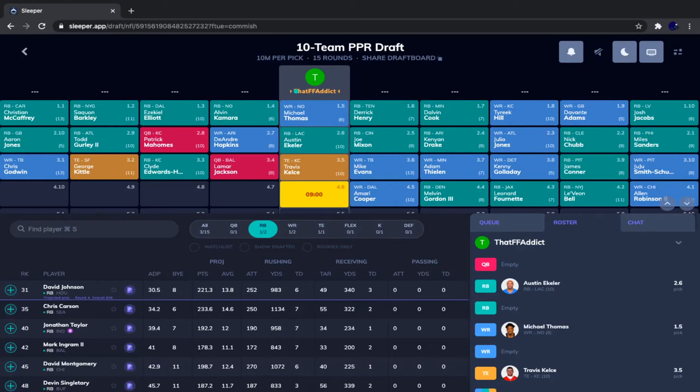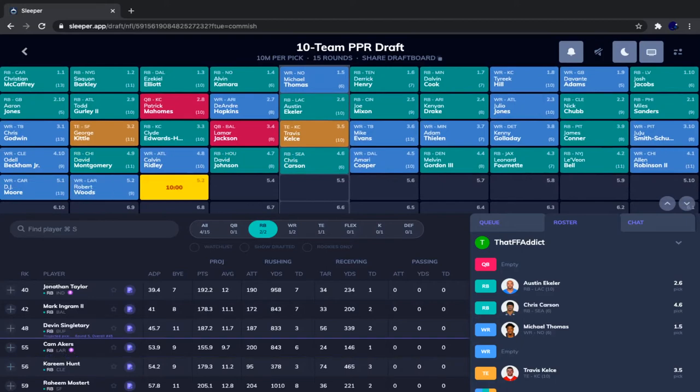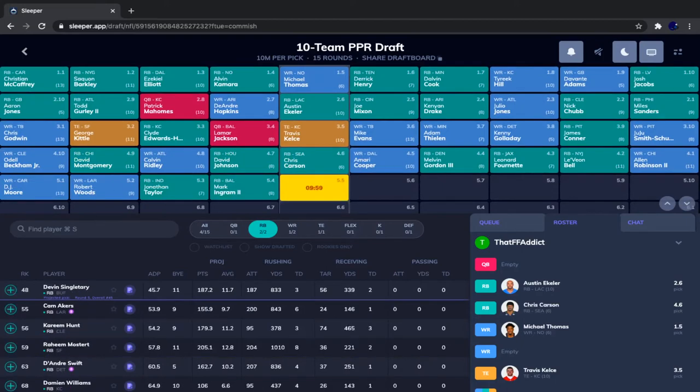Chris Carson is the only one I feel neutral about having as my RB2. Everyone else — like David Johnson, David Montgomery — is very risky. There are plenty of wide receivers I'm fine with in the eighth and ninth rounds, like Michael Gallup, Tyler Boyd, Marvin Jones. So we'll go with Chris Carson. He's great in this offense. Rashad Penny tore his ACL, Carlos Hyde is the only competition, and he's not that good.